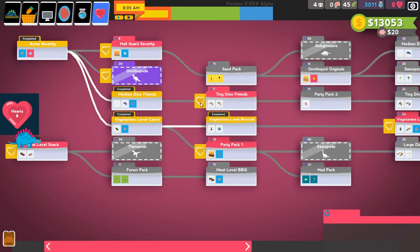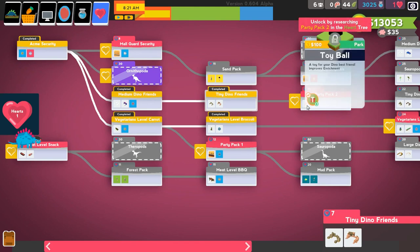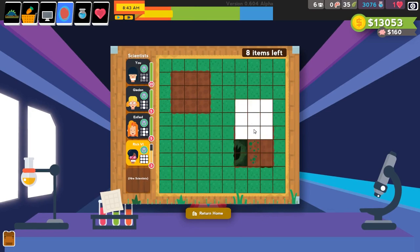But we need to work on getting that ball first. So we're going to spend the hearts on the tiny shelters for tiny dinosaur friends, and we'll get the ball next time. Speaking of tiny dinosaur friends, let's go ahead and do some digging. Holy cow, Rich — you're an amazing scientist, Rich.